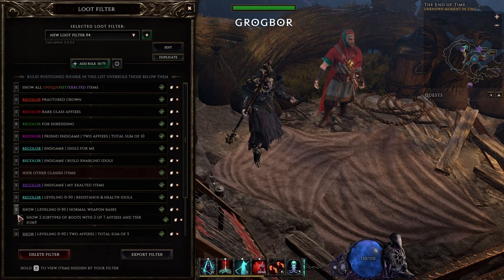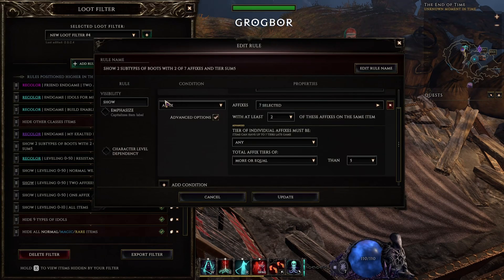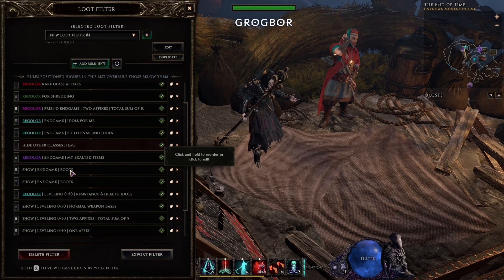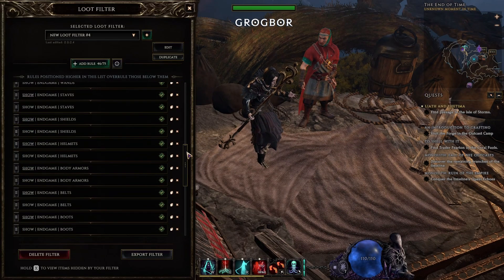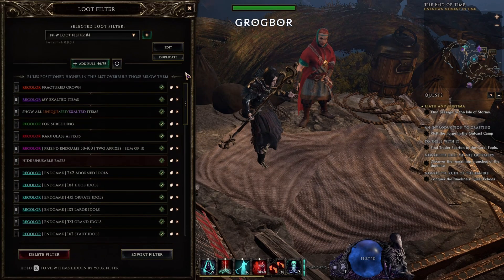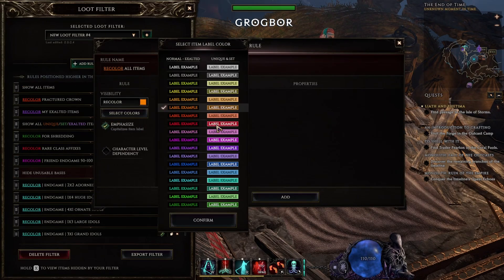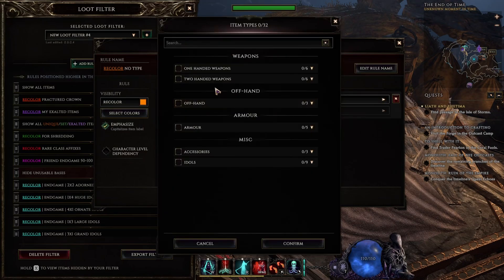Now let's make the strict variant of this rule. We have to copy the previous rule, give it emphasize, and from bases pick only the best base in that slot, and do the same for affixes. You can go with more than 4 affixes, especially if there are other very strong affixes available — it's okay to end up with like 5 or 6 affixes. You can keep strictness as it is; it will be hard to see items anyway because of how limited the affix pool is. Now we have to repeat this process for all item bases, and then for idols — though for idols I usually just go with one rule with emphasize, since we already have an affixes rule for build-enabling idols. And looks like we're done — that's a lot of rules. The rest of the filter stays the same as in the previous version.